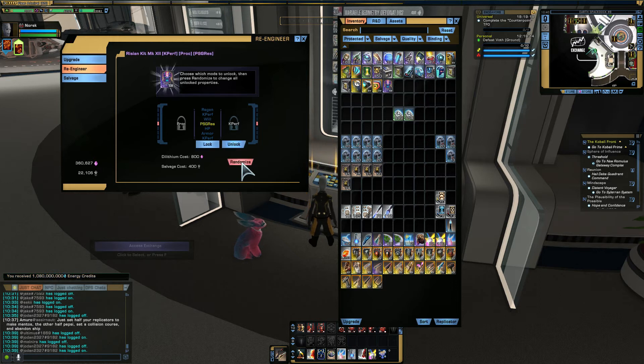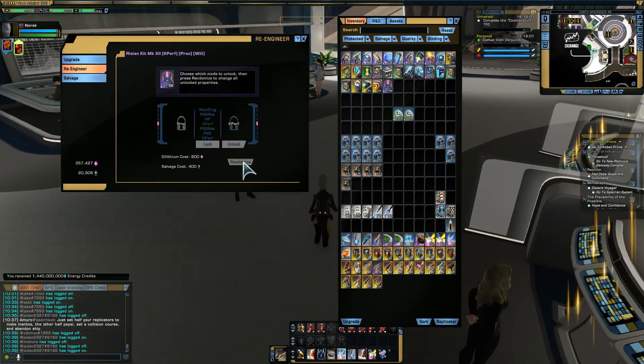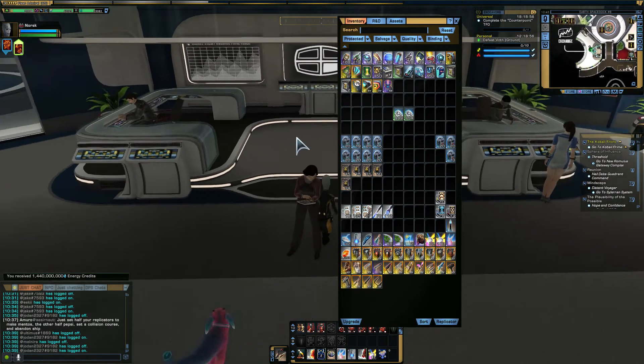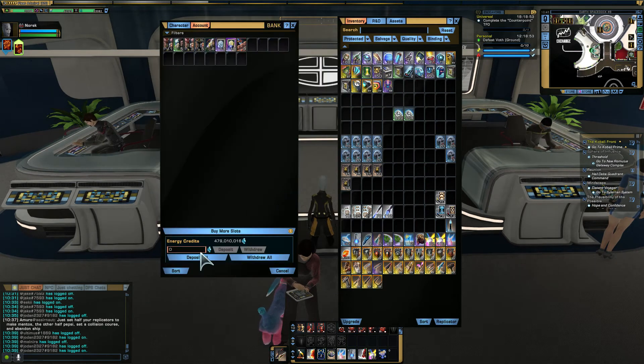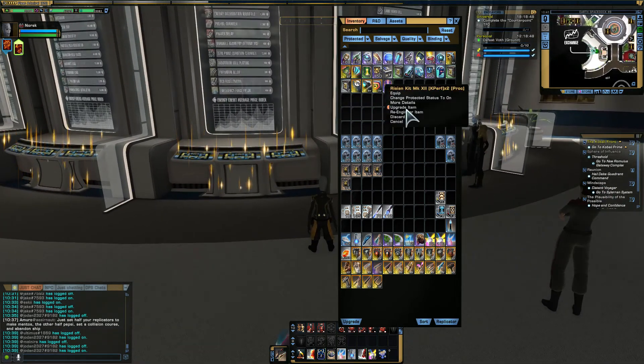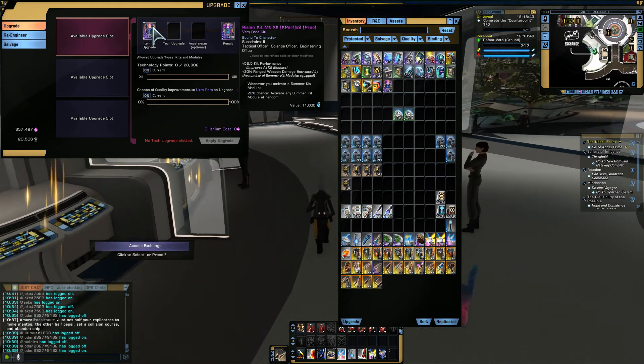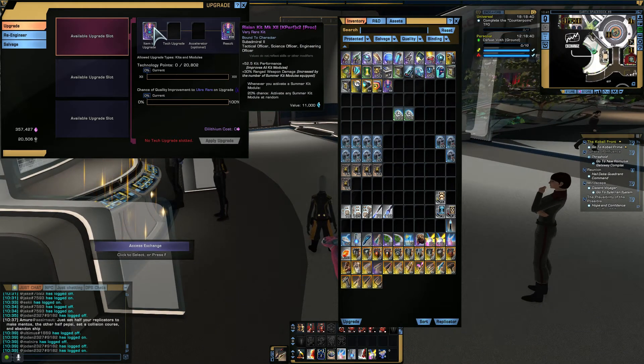Keep randomising until we get what we want. Wonderful — we got Kit Perf tier three. We lock that in place. You'll see now we have Kit Perf x2 and a proc. The proc will always stay there.